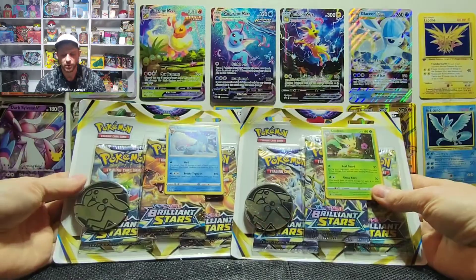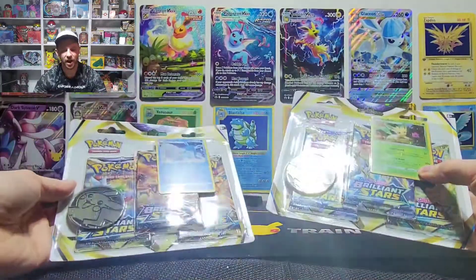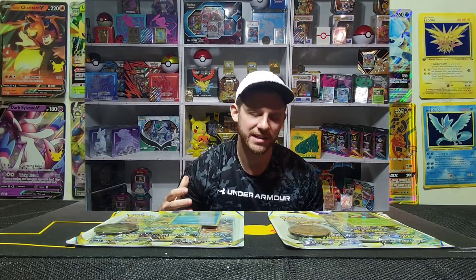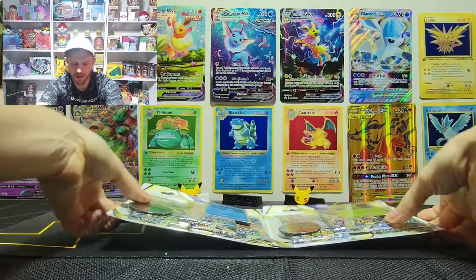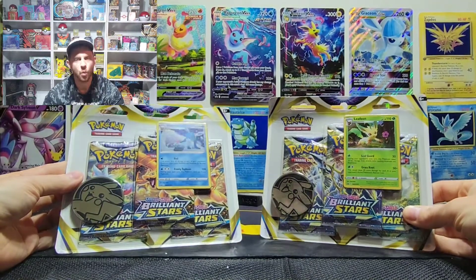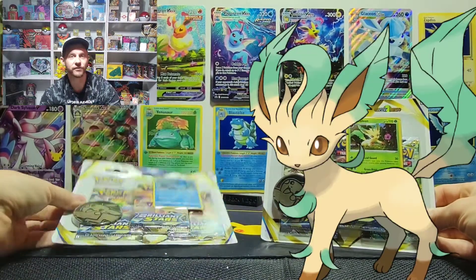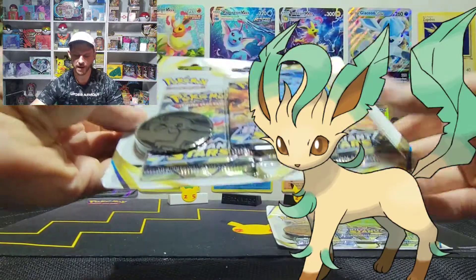I've been talking to a lot of people pulling rainbow Charizards, and every single time I ask what they pulled it out of, they say a three pack. We pulled the full art Charizard out of a three pack, rainbow Shaman out of a three pack, gold bird out of a three pack — a lot of great stuff. We did get the awesome Charizard alternate artwork out of the Pokemon Center ETB, but I want to see what luck we get with three packs. We have one each of Glaceon and Leafeon — which is your favorite? I'm going for Leafeon, saving my favorite for last.